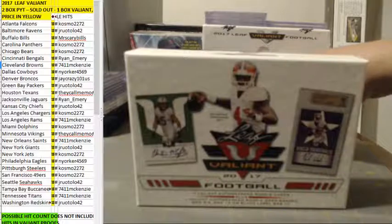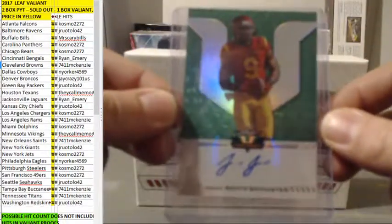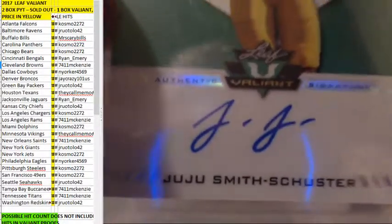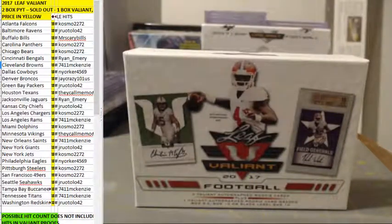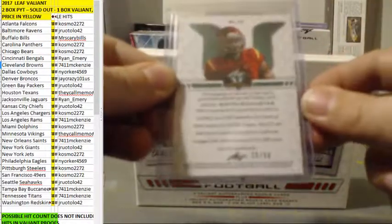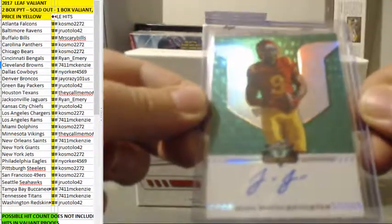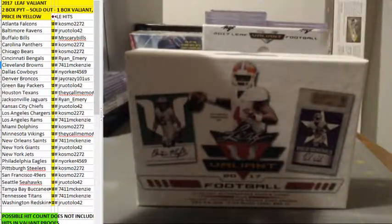Card number two. Steelers putting work in on this break — JuJu Smith-Schuster. Green. Looks like he got jostled around a little bit. 25 out of 50, JuJu Smith-Schuster green — I think that's what they call prismatic green. Nice one there for the Steelers. Another one going to Cosmo for the Steelers.